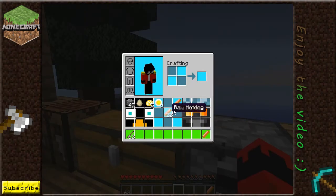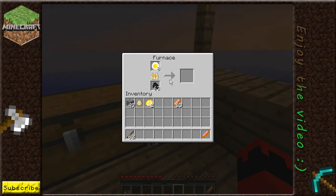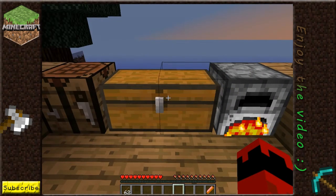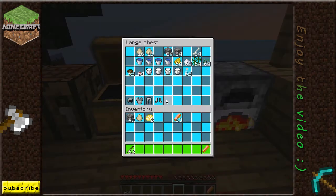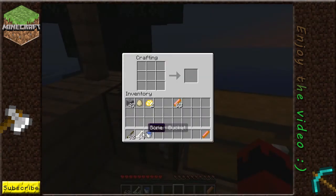You cook those and you get a hot dog. Let's cook our sunny egg. Now we can make some artificial egg whites. For this you are going to need bone meal and a bucket of water. Put that there, bucket of water, and then we go: artificial egg whites.